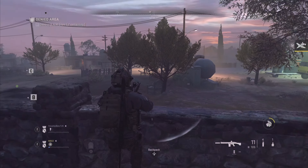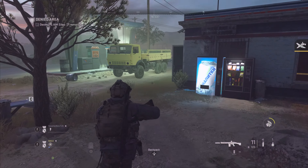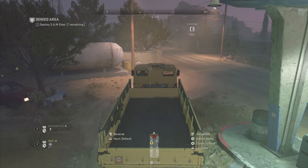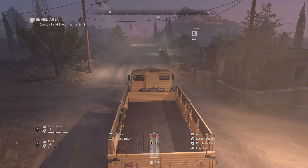Stand clear of the blast board. Bravo down — every one! Yankee 7, Bravo is destroyed. Not that big a blast as well. Breaker 1, continue to target Charlie.